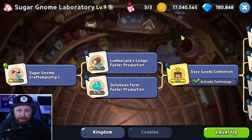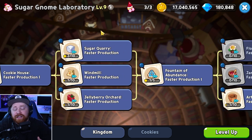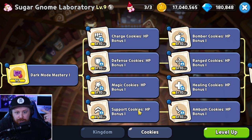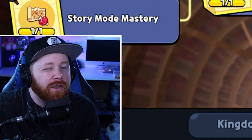The last tip brings us to the sugar gnome laboratory. Time and time again I see free-to-play players not taking advantage of it — and that's a massive mistake, because it's a massive benefit for any free-to-play player. All these technologies only require in-game resources, and if you're following the previous tips, you're going to have enough resources to research them. These technologies directly increase your overall account progression — from producing goods faster, to generating more experienced star jellies, to decreasing research time, to providing stats for your cookies. Sleeping on the sugar gnome laboratory is a massive mistake.